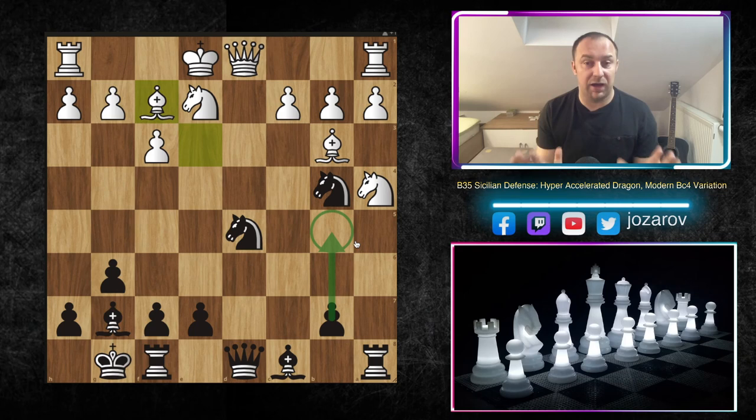This is the novelty — I hope you enjoyed this line and get this position! If you have questions, text me in the comment section below — I'll try to answer your questions about this opening. Check out our playlist of about 30 videos solving many problems in the Hyper Accelerated Dragon. If you have trouble playing Black against d4, check out my Nimzo-Indian Defense playlist as well. If you like this content, don't forget to subscribe to my channel. See you soon with more videos — chess is the best, of course!